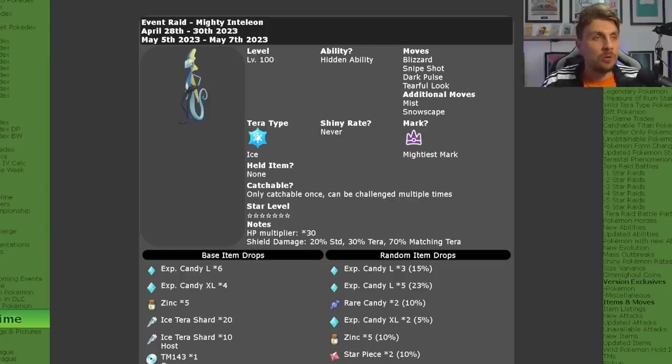The moves that this Inteleon carries are Blizzard, Snipeshot, Dark Pulse, Tearful Luck, Mist, and Snowscape as its additional moves. There's no threat of Air Slash, Air Cutter, or Acrobatics, so no Flying type STAB moves. The Mist prevents any stat drops on its side of the field for 5 turns, and the Snowscape boosts the defense of its Ice Terror typing as long as the hail stays on the field, while also boosting the accuracy of Blizzard.